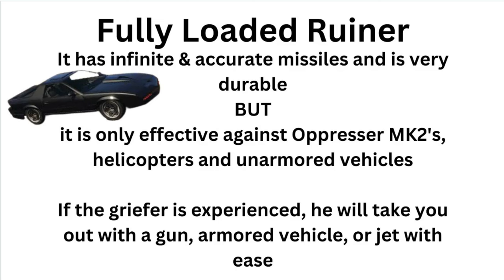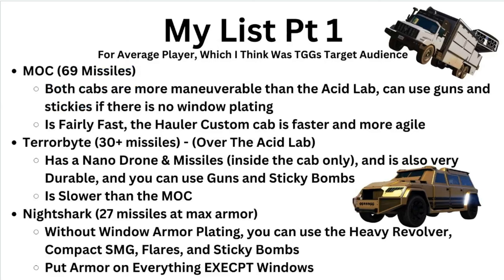So experienced griefers are going to cook you in a Fully Loaded Ruiner. Here's my list of what you should actually use against well-rounded griefers — not just oppressors but basically everything. Starting off with the MOC: TGG had this on his list too, but he wasn't specific about which cab to use. You should use the Hauler Custom — it's faster and more agile. Just make sure you don't put the window plating on it either way and you should be fine. The Terabyte is also better than the Acid Lab, but I wouldn't recommend it over the MOC — it's more of an honorable mention. If you have a nightclub but not a bunker, get the Terabyte as a decent filler.